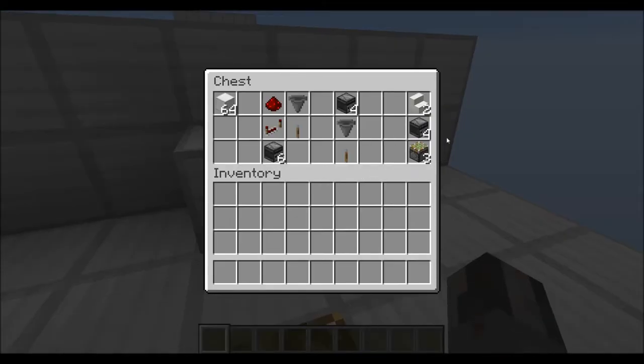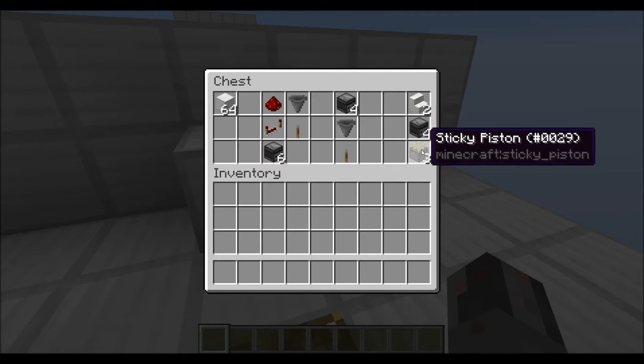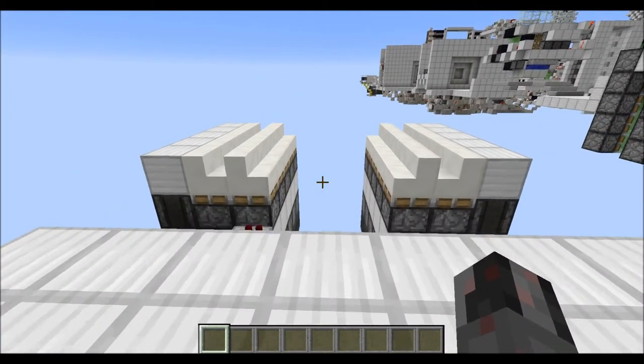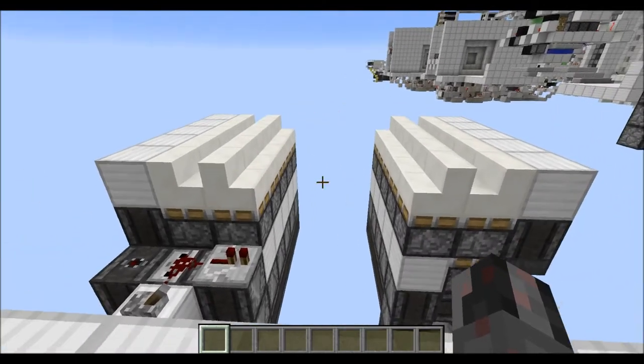And then for each module, you will need the two stairs, four observers, three sticky pistons, and some blocks. But that's essentially all you're gonna need, so let's quickly show you how to build those two versions.